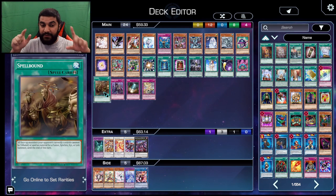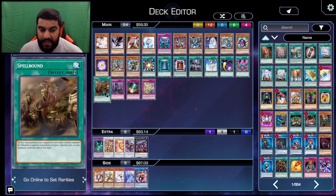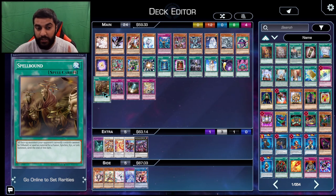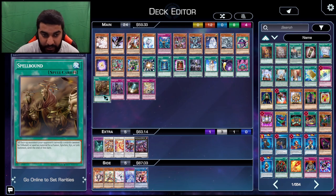There is also Spellbound. Yasin made a really good video on Spellbound — make sure you guys check it out. This card is like a quick-play barrier, good both going first and second. When they go chain link two with the field spell effect to quick synchro, you can chain Spellbound to lock them out and stop them from playing the game.